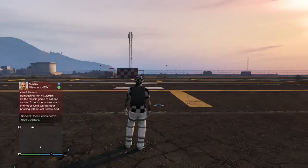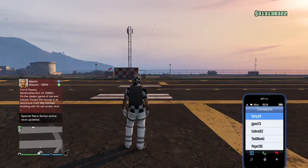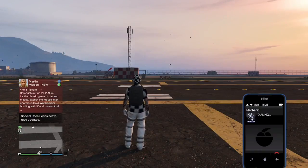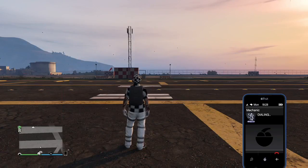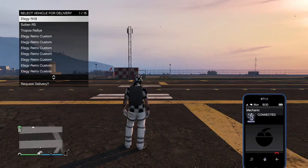You're only going to be duplicating each plane one time, and I'm going to show you why. Now what you want to do is have your plane ready that you want to dupe. You're going to go outside and call up any vehicle. I recommend the RH-8 because they are cheaper to make a Mors Mutual claim on — they're only about 1,100 bucks.